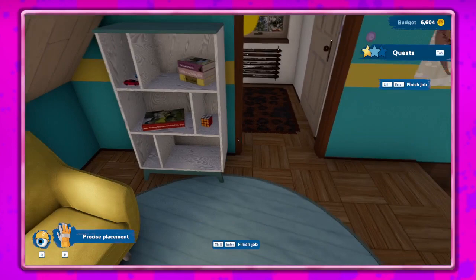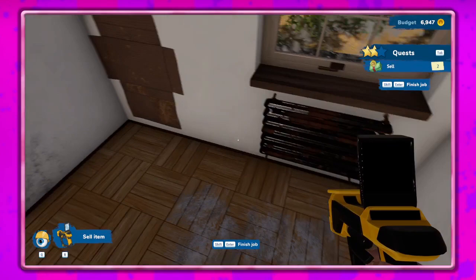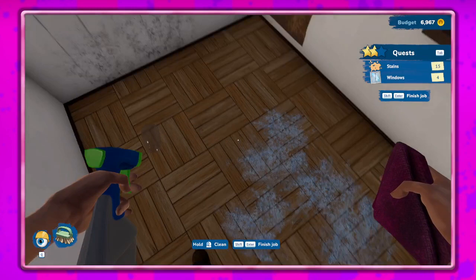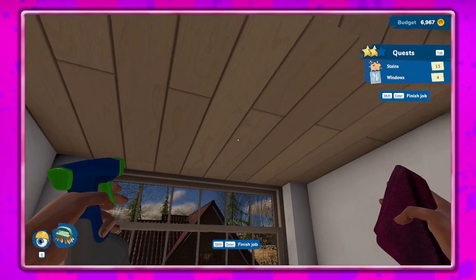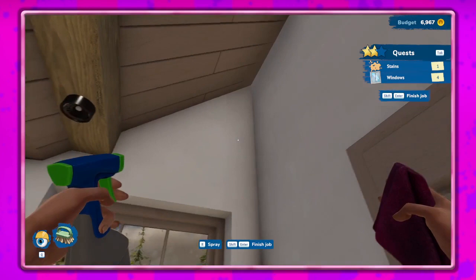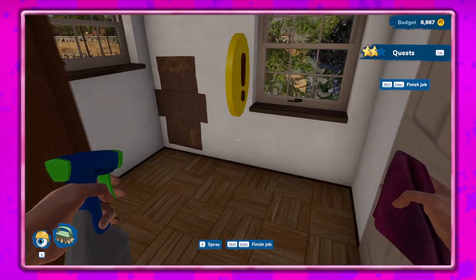Let's see what we've got to do over here — probably sell a bunch of this stuff. Get that all sold. Let's get everything cleaned up here — that's what we like to do, clean. Oh my gosh, there are so many stains, it's gross. When you spray all of it and then just clean it up, it's pretty simple. I think if I'm not mistaken, this is the house we had in the demo.